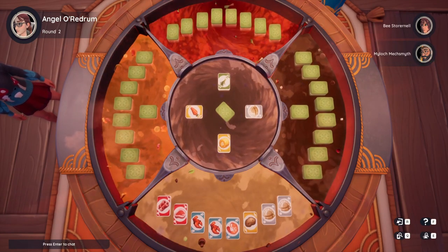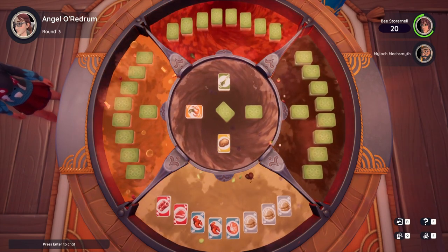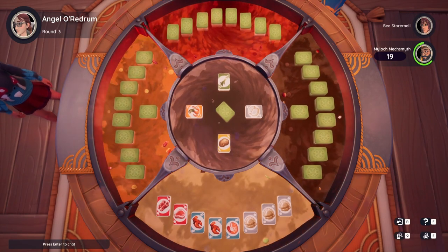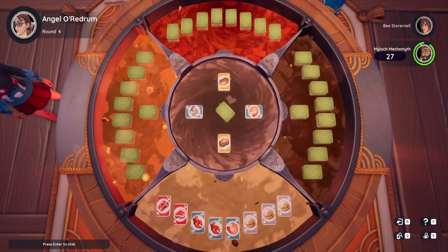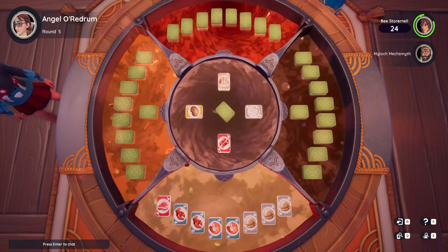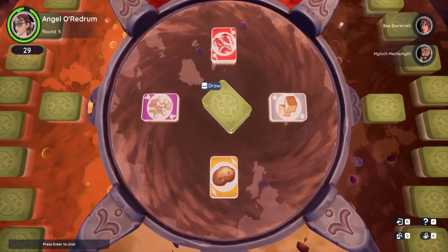My neighbor to the right was kind enough to discard another one of the dumplings. Perfect — now I have three matching cards of a color and a picture, so those dumplings are staying in my inventory. Now I'm faced with a little bit of a conundrum because someone did discard a shrimp, which I have one of, but what I really wanted was a lobster claw. In this case, I'm just going to chance it.